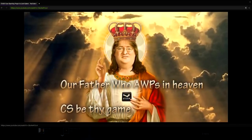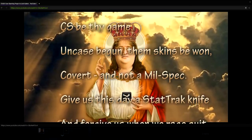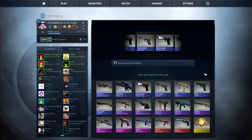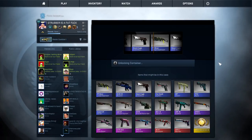Our father who orbs in heaven, CS be thy game. Uncase begun, them skins be won - covert and not mil-spec. Give us this day a StatTrak knife and forgive us when we rage quit. As we forgive those who aimbot against us, and lead us not to scam nation.